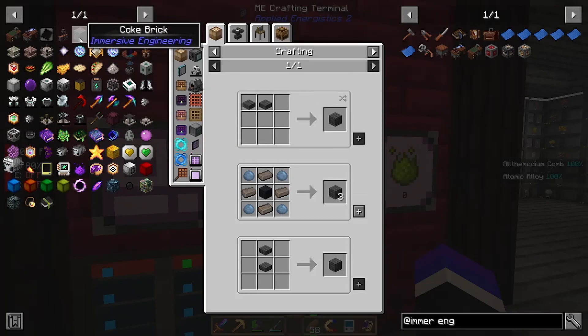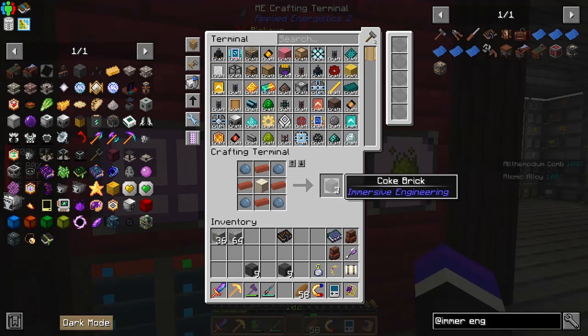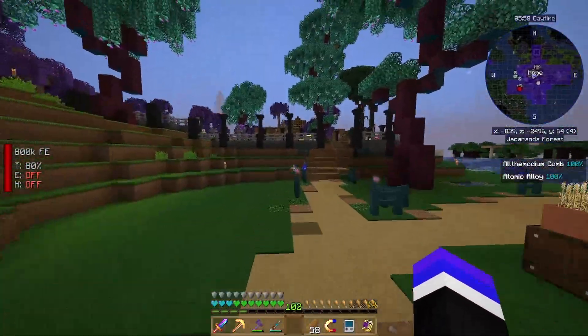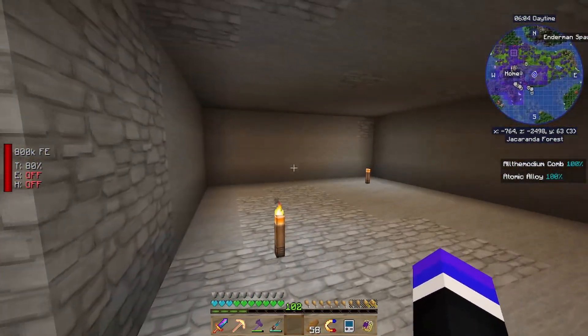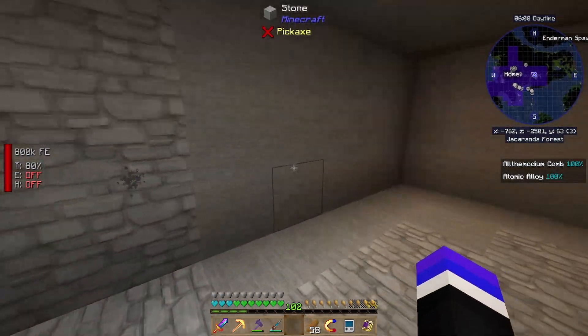Luckily coke brick is fairly cheap and we don't need a ton of it — I believe it's 26. I did carve out a little small area that I'm planning on using for Immersive Engineering, just to have it.